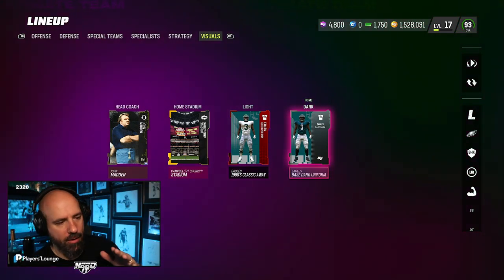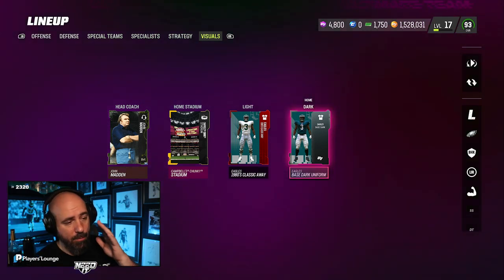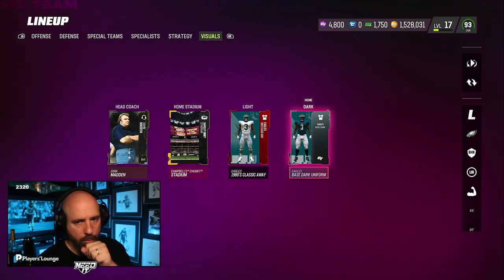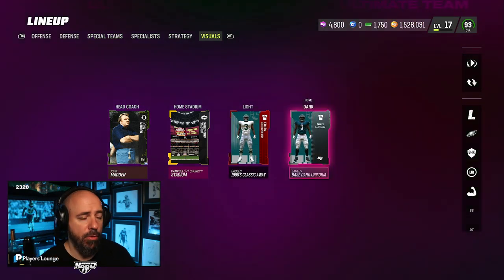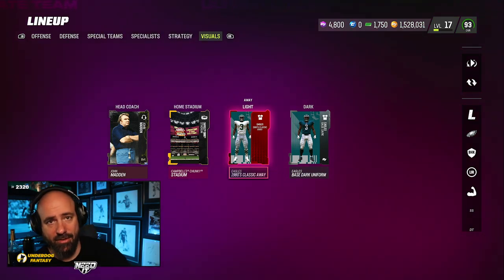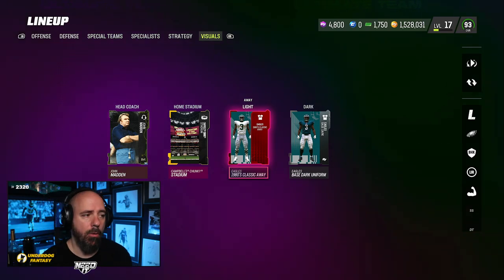You see I have the Eagles base dark, the silver — buy it from the auction house for 30 coins if possible. But you can also use a different jersey for your road ones. Whichever one you don't use with the custom, you can put any jersey you want. I have the 80s classic Eagles for road and my home jersey which is base — use the base.